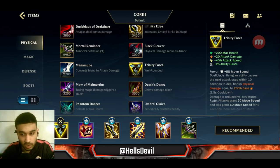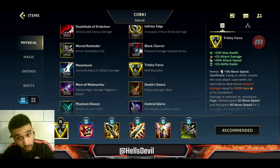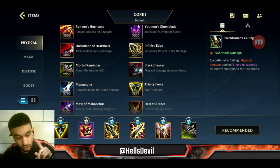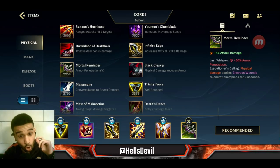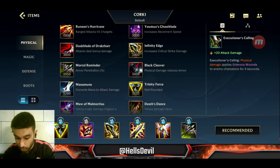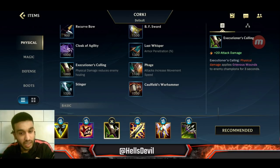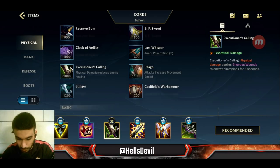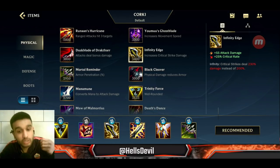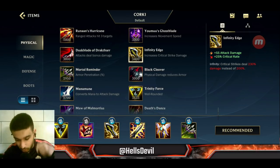Here's a quick tip for Corki and basically any champion. If the enemies have Sona, Nasus, Mundo — basically a lot of healing — after you finish Trinity Force, get an Executioner's Calling. Don't finish Mortal Reminder yet. Build the Executioner's Calling second and then build your Infinity Edge. Only do this if you really need to stop enemy healing because it delays your build, but it is definitely worth it. This is very important.